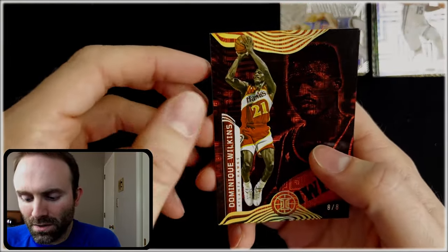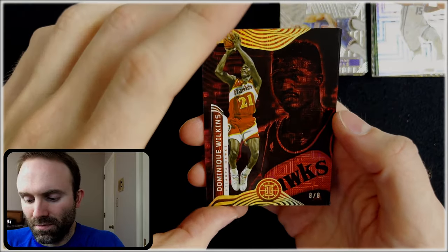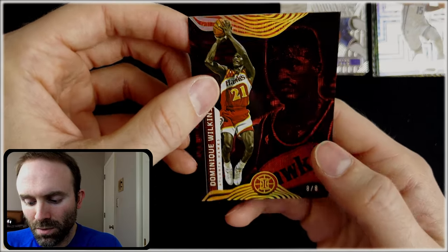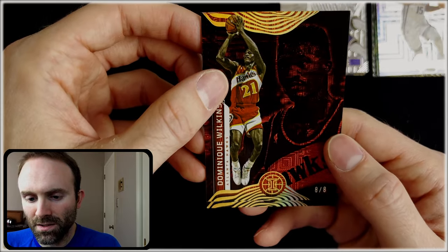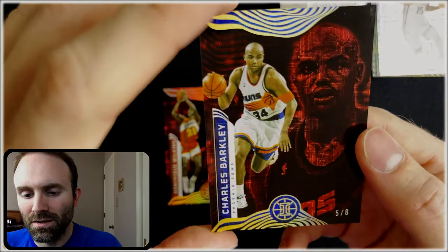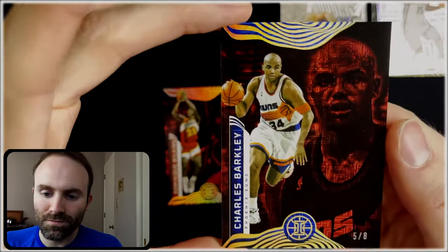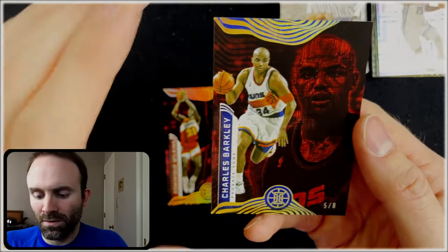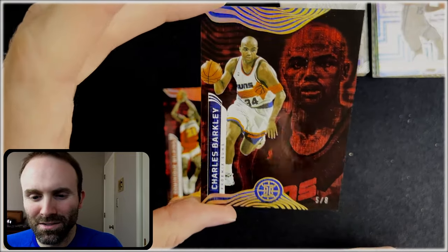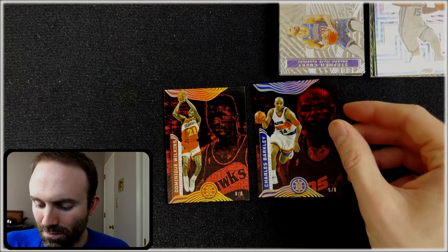Dominique — eight of eight — Dominique Wilkins. That's what we're starting with. I need this next one to be good. That's a cool card, but we're looking for... it's not a rookie. Blue. Five of eight — Charles Barkley. A couple of old guys. Charles is cool, super popular player, obviously, and amazing. Maybe worth a little bit. I don't know. Definitely not making my money back on that. I think I spent like $75 — I would be shocked if I make my money back. That would probably be insane.